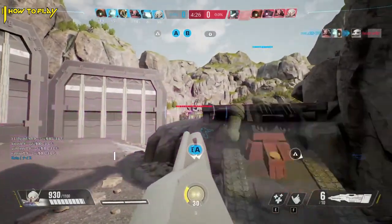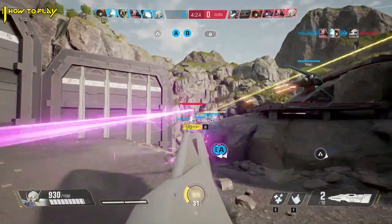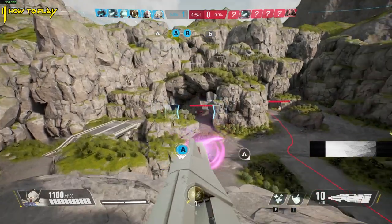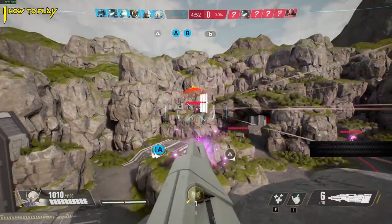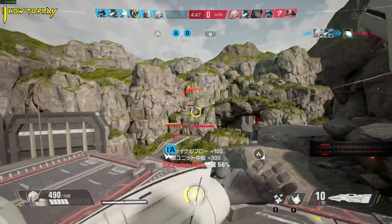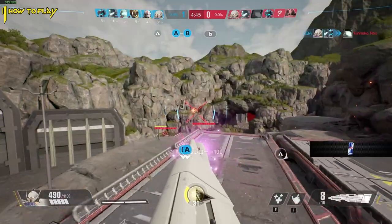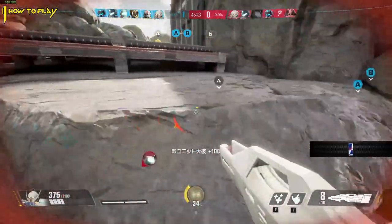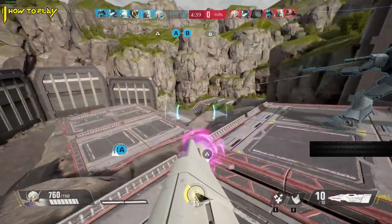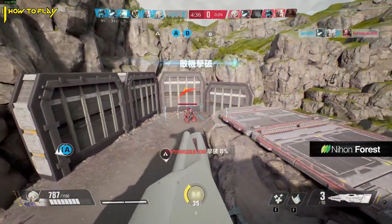There are two important types of threats to think about while playing and while looking to take off angles. The first are hyper mobile characters capable of diving onto you, like Zaku 2, Barbatos, and Sazabi, which are frequently called dive mobile suits. The second is a long range threat, specifically GM Sniper 2. Each of these types of enemies changes how you must play. Playing against dive characters forces you to position more safely towards your team, therefore not being able to take as aggressive off angles.